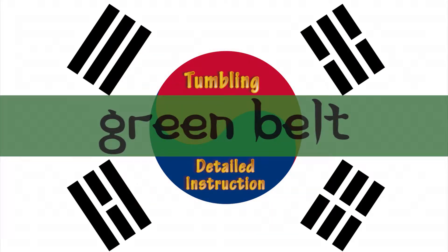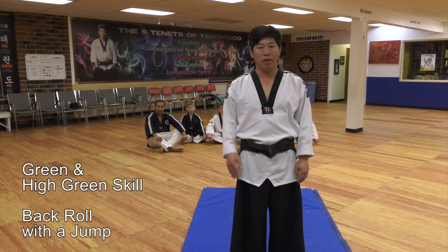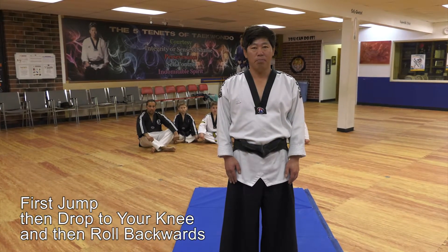Tumbling — detailed instruction. Green belt. High green belt. Ho-bang-nak-bob. Back roll. Jump — jumping, then down. Back roll.